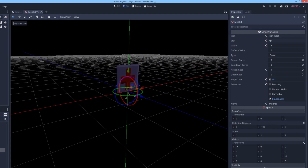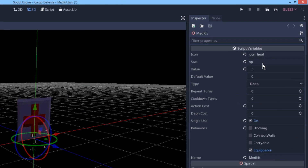Take for instance this medkit. I've given it an icon to use in the action bar, set it to affect the HP stat, and the type of change is delta, which just means it'll add the specified value. It doesn't repeat or have a cooldown, but it does cost an action, and it's single use so it disappears when you use it.